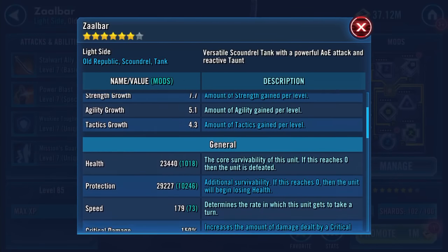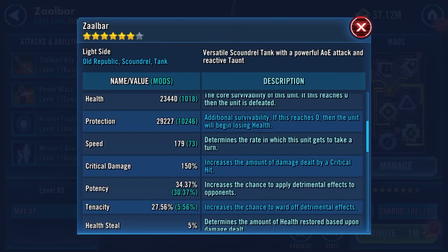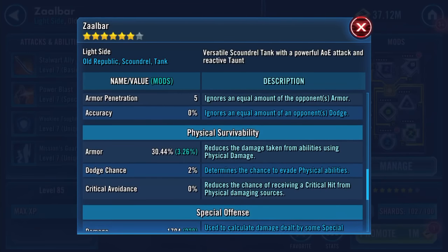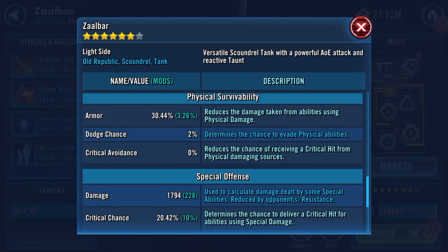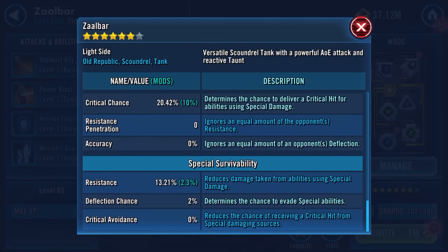At gear level 9 — whoa, that jumped a bit, didn't it! He's jumped up to 52.5k health and protection now. Still 179 speed. 21.43 on his damage, 30.44 on his armour, 17.94 on his special damage.